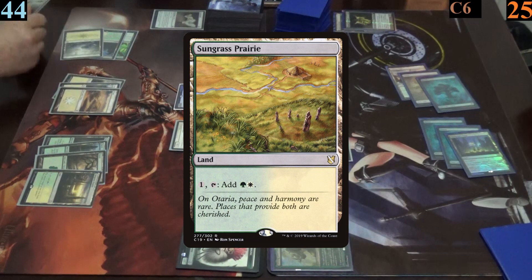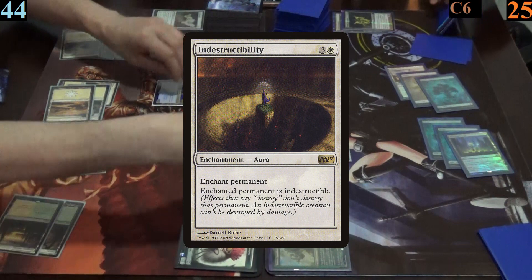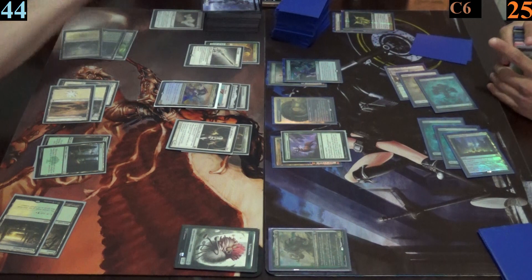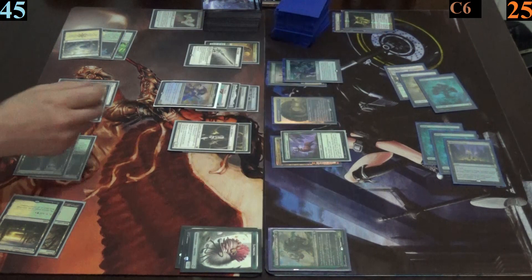Jimmy plays a sungrass prairie and casts holy avenger, followed by indestructibility which he enchants his general with. Thanks to his overall triggers, this lets him draw two more cards and gain one life. Next he casts helm of the gods and equips it to his general, boosting it for each enchantment he has in play.